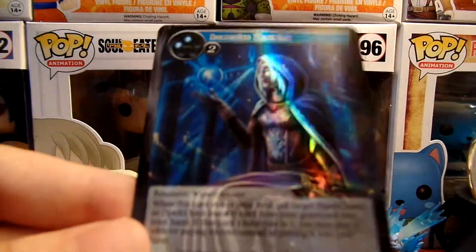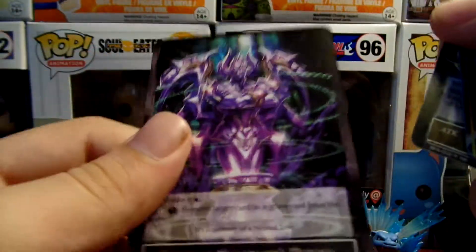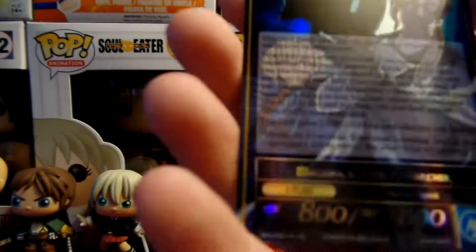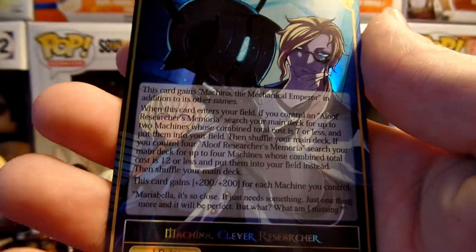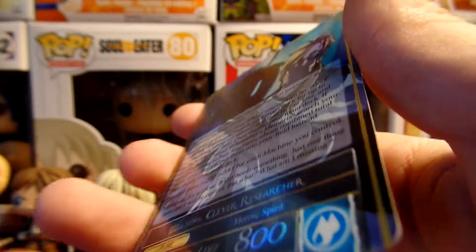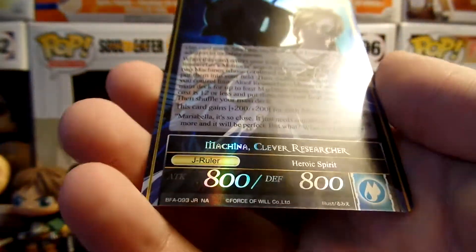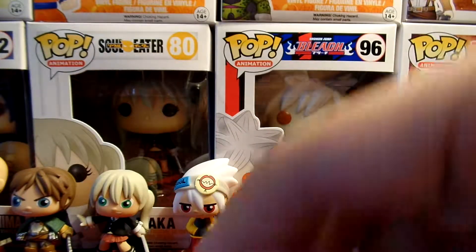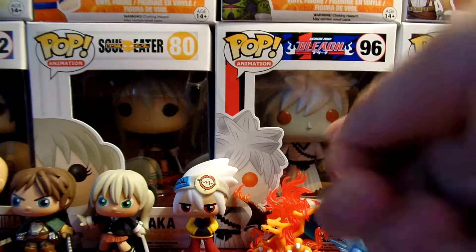Okay, well we got this card, that card, this magic stone, these two of them. And a cool jade roll hollow. Looks awesome. Leave a thumbs up, see you guys in the next video.